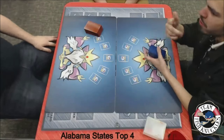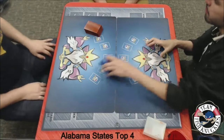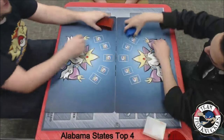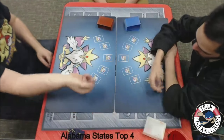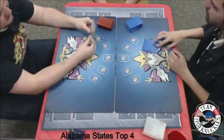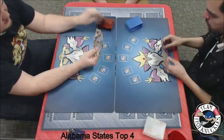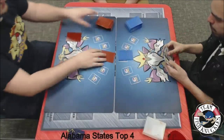Alright guys, here we go — Alabama State's Top 4. On the left we have Blake playing his Mega Rayquaza Jolteon Jirachi Aegislash deck. On the right we have Jose playing his Seismitoad Giratina Slowking deck. They played in round 4 as well, so it's funny they're playing again in Top 4. Looks like the Top 4 slot is going to be Seismitoad Giratina versus Mega Rayquaza Jolteon.